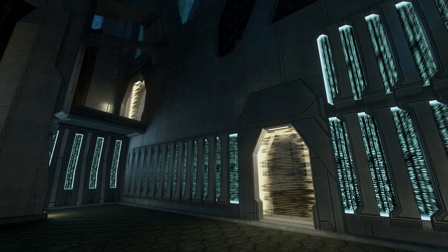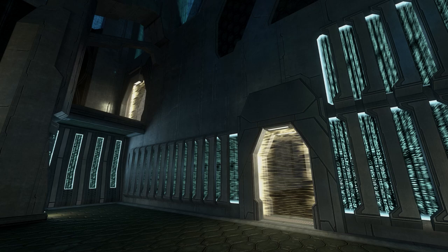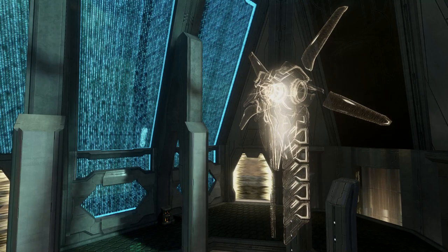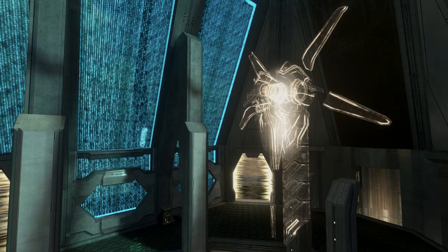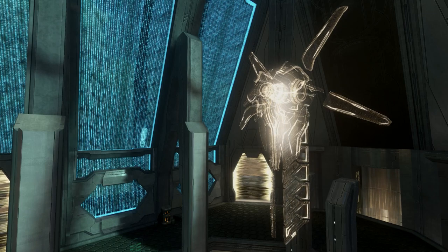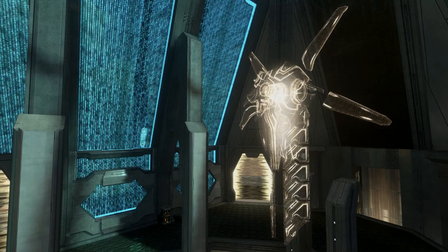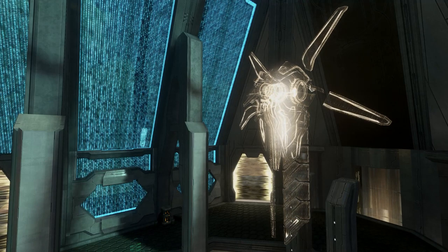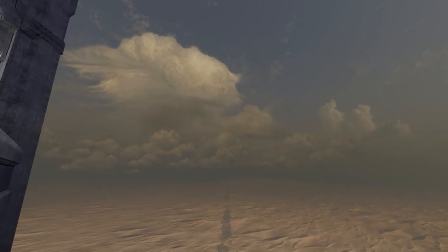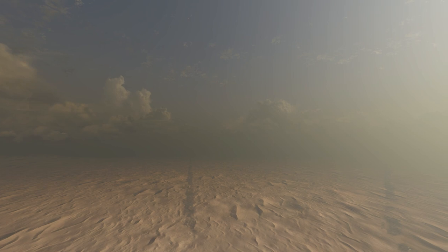The map Epitaph takes place on the Arc, and its actual dev name in the game files is known as 'Salvation,' which is quite interesting. On Halopedia, Epitaph has been theorized as a memorial or grave for the Forerunner AI Mendicant Bias — and this has now been officially confirmed. The map's hologram bears a shape resembling a monitor in the middle of four prongs, which some people interpreted as being Mendicant Bias, but now we know for sure it is Offensive Bias, representing him looking over the grave site of Mendicant Bias.